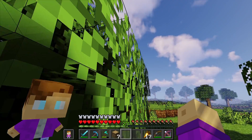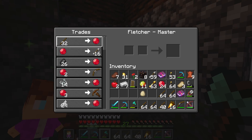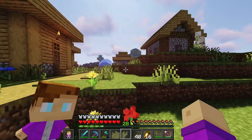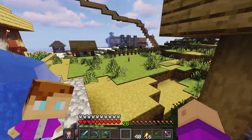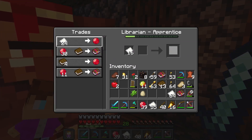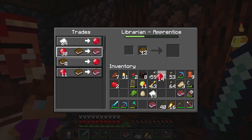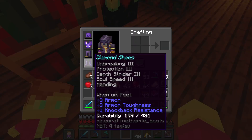I also want to put mending on my armor, so I can chop down these trees for sticks which I can trade into emeralds. This should give me enough emeralds for a mending book — I need three though. I'll put it on my boots. I now have a really good pair of boots.